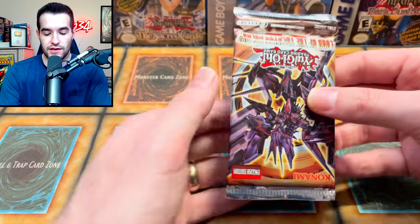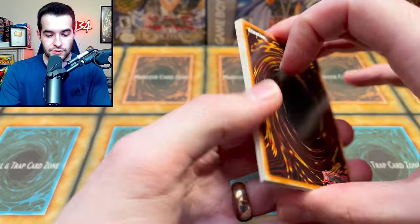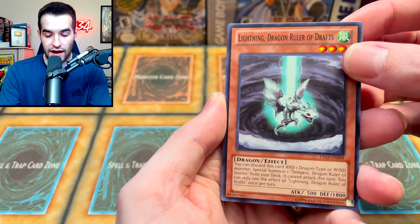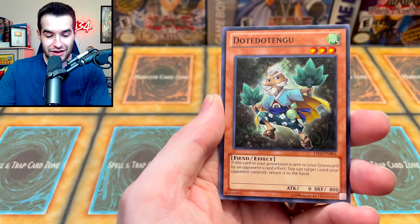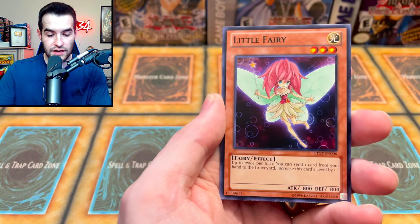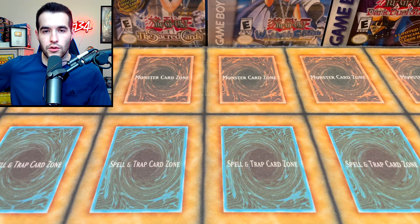Another loose pack — Lord of the Tachyon Galaxy. We're going with some serious throwbacks here, this is pretty awesome. What can we pull? Cameraclops, a Dragon Ruler — that's pretty cool — Mimimic, the Trident, Five Brothers Explosion, Dotentengu, Mecha Phantom Beast, Little Fairy, Harpy's Pet Phantasmal Dragon, and a Mecha Phantom Beast Stealth Ray.